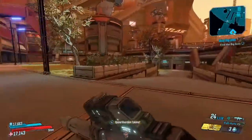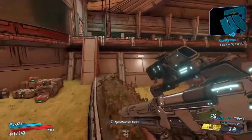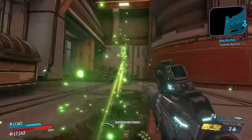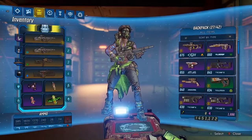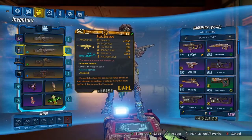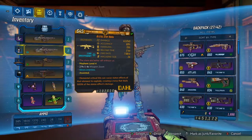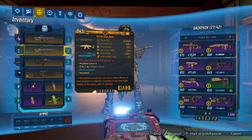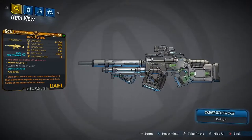The Arctic Star Helix does about 700 less damage due to its cryo element. Accuracy is slightly higher, handling is 75%, reload time is 2.4 seconds, fire rate is 7.68, and magazine size is again 24. These are Mayhem Level 4. I wasn't able to get a drop in base non-mayhem mode, but I don't believe you're required to be on mayhem mode — I'll let you know if I find out otherwise. The anointment on the Arctic Star Helix is: elemental critical hits can cause status effects of that element to explode, creating a nova that deals 500% of the status effect's damage.